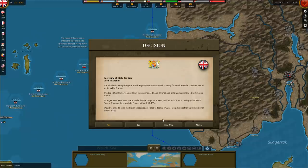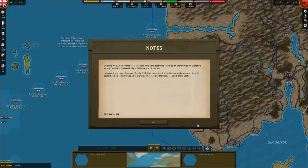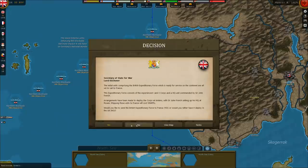The British Expeditionary Force is ready for service on the continent — consisting of the experienced 1st and 2nd Corps and a headquarters unit commanded by Sir John French. Arrangements have been made to deploy at Amiens, with Sir John French's headquarters at Rouen. Shipping these units to France will cost 50 MPPs. Would you like to send the BEF to France? This is one of those game events I don't fully understand — it gives you a yes/no choice but there's really no reason to choose no. I guess it gives flexibility for a-historical play, but even the game notes say you really shouldn't choose no. We'll choose yes.